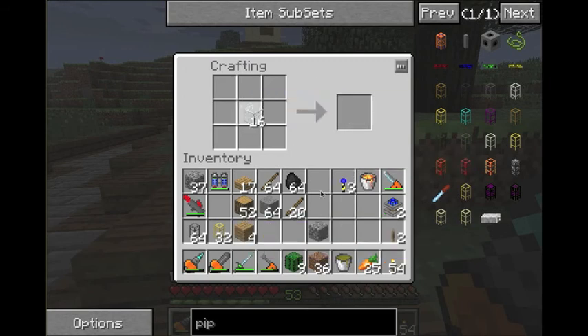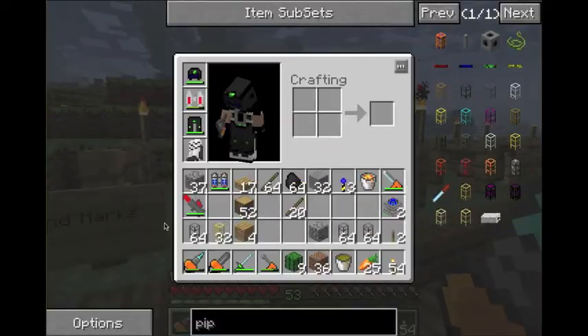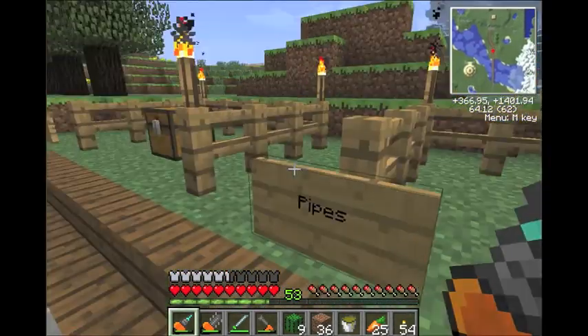I'm going to show you what they're used for. I wanted to do a whole tutorial on what each pipe is used for, but I didn't think it was necessary. I'll probably just show you each of their uses as we go. So yeah, we have a ton of stone pipe now and a lot of gold.